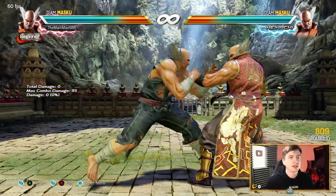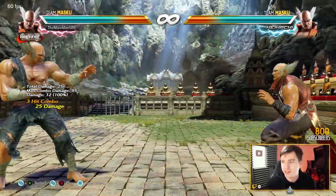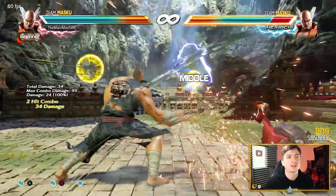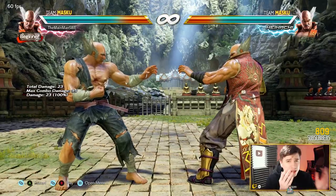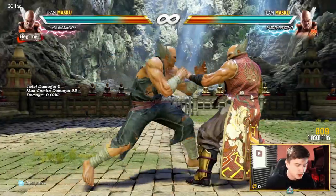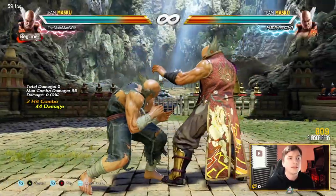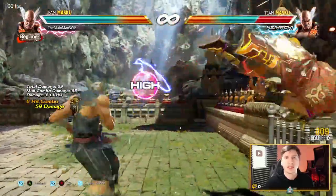For punishment: 10 frames is 1-1-2, which wall splats — super good. 12 frames, bad range, but you get 4-1-2 into Ironhand. 13 frames is down forward 1-2, then Electric at 14 frames and above. Unfortunately, there's no easy standing launcher — you have to get really good at block punish Electric. While standing: 11 frames is while standing 4, 14 frames is while standing 1 into Ironhand, 18 frames you get a launch. Punishment is weak on Heihachi, but that's because his offense is so strong.